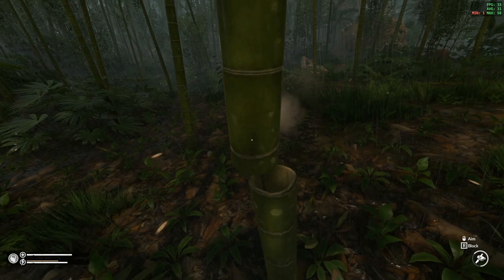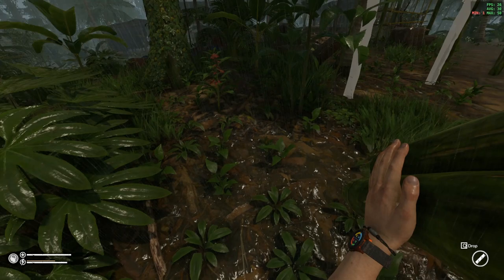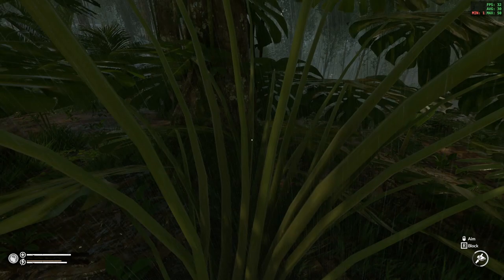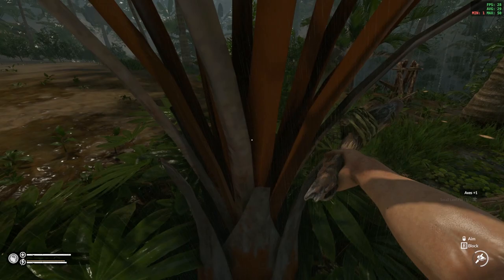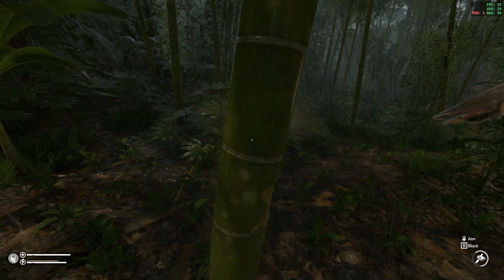We're going to grab some of these big trees. You get three logs per big tree - you just chop down one tree and bring the logs back. What I was doing before was chopping down multiple trees and losing focus on how many logs I had in the area. Let's get rid of all this stupid mother nature - cage's gotta build!